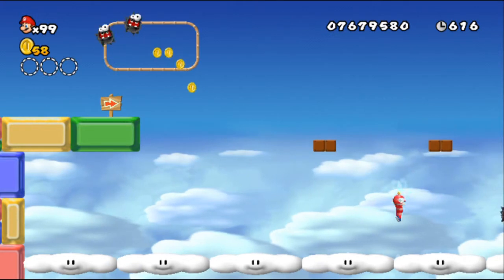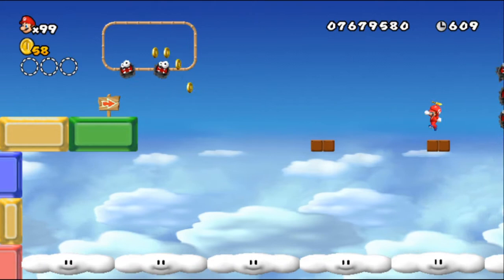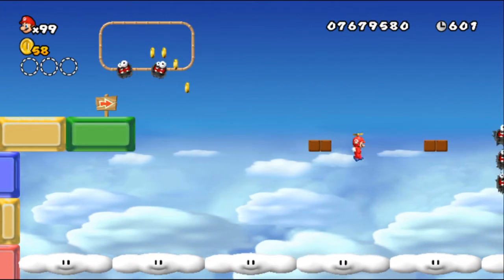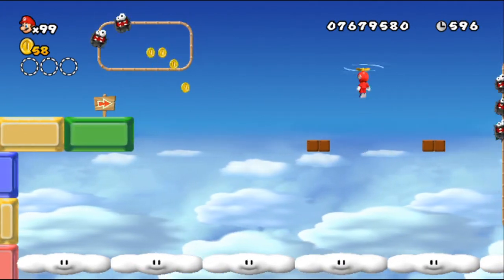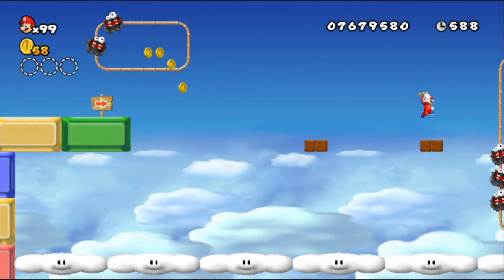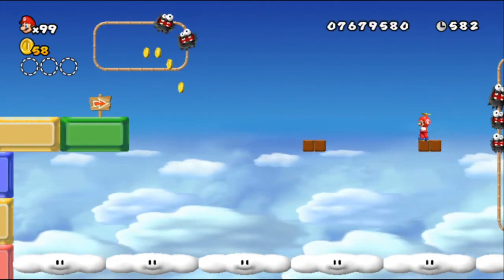There are other interesting iterations of flying and gliding — there's the acorn suit. People like to call it the nut suit. It's mostly like a reiteration of other flying power-ups — I guess it has a cool gliding mechanic and you can do a little hop. It's kind of a different twist, but I'd still call it an aerial power-up.